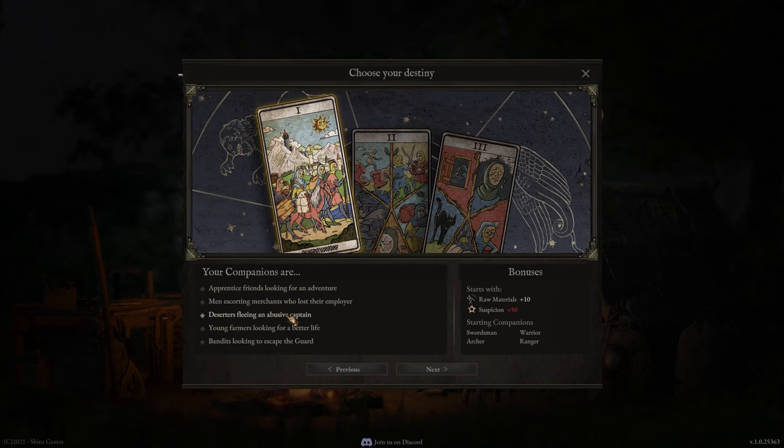Deserters fleeing an abusive captain gives you extra raw materials but extra suspicion. Your starting companions are the swordsman, warrior, archer and ranger. Then young farmers looking for a better life gives you some bread but a little bit less happiness. Starting companions are brute, spearman, spearman and archer. Bandits looking to escape the guard get you some braised chicken and some cloth — both stolen items — and you start with a brute, a ranger, a ranger and an archer.